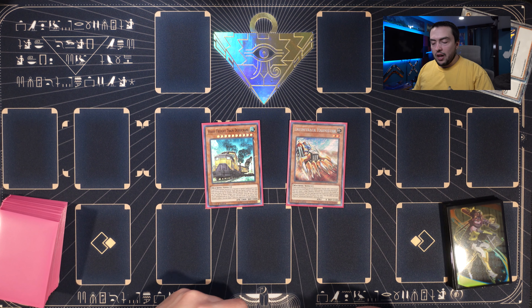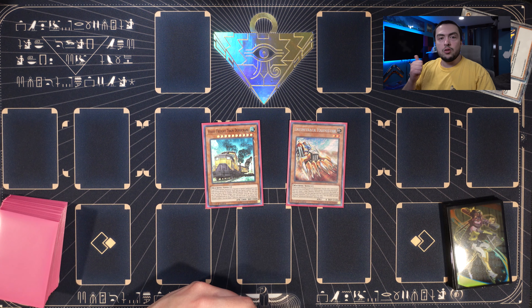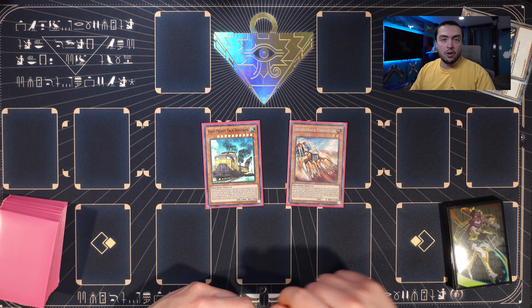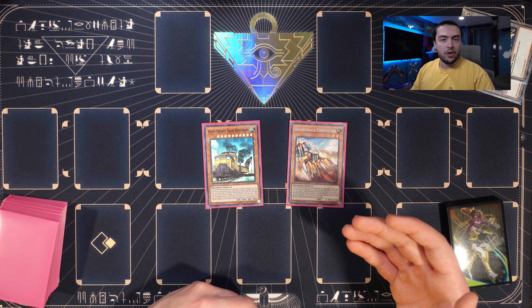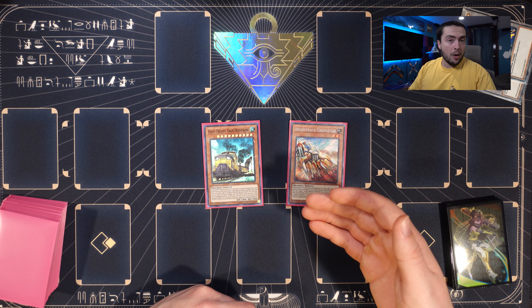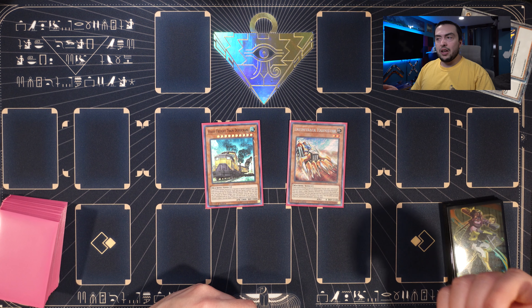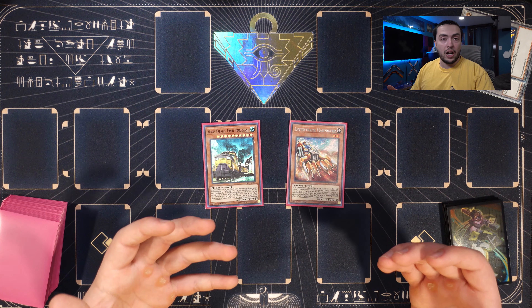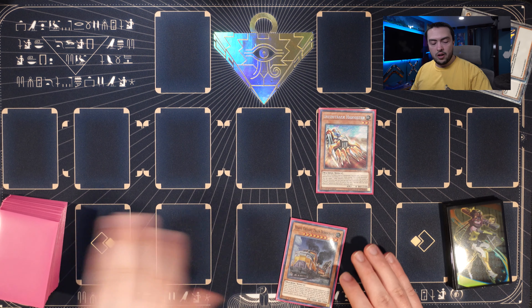This combo takes a lot to go right — you can't get hand trapped too badly. However, if you do get interrupted at certain points, you can still pivot to other plays. When in doubt, setting up a simple rank 10 can be your best bet, or just trying to resolve Tunneler and putting back as many extra deck monsters as possible to draw into more extenders and non-engine. Very easy plays to fall back on if you get interrupted.